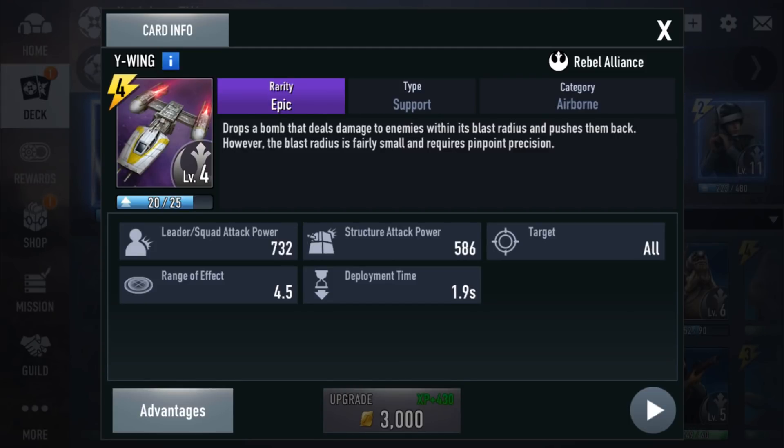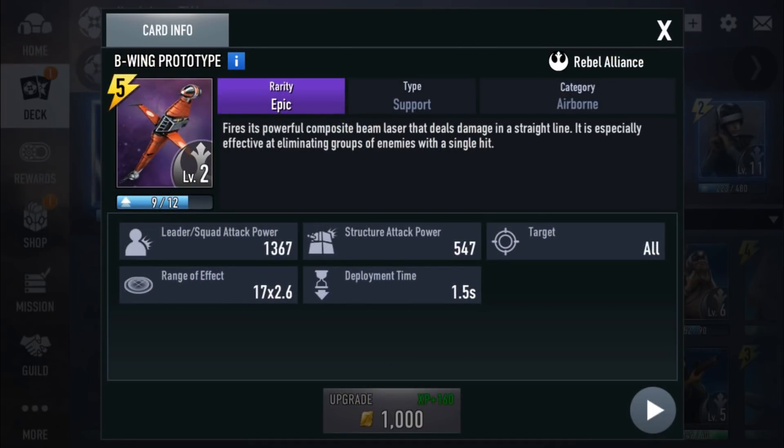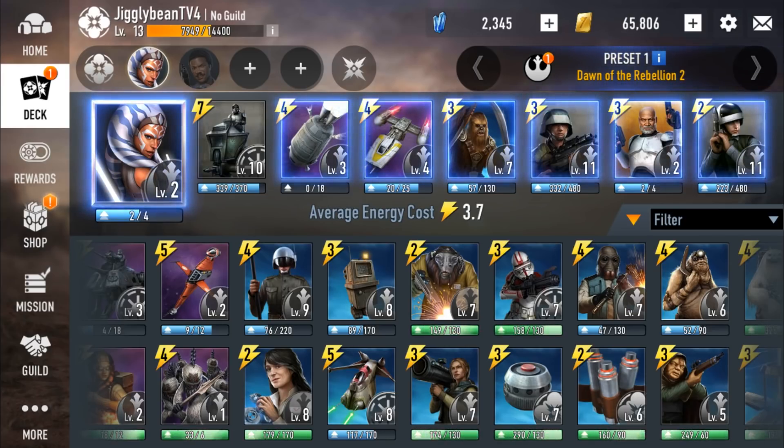It's good for countering things like the Juggernaughts and groups of units. It does less leader damage, but bear in mind that number does not include the minus 35% damage, because all units deal 35% less damage to leaders unless it states otherwise. So that would be 35% lower — and yes, the B-Wing deals a ton of damage on leaders.